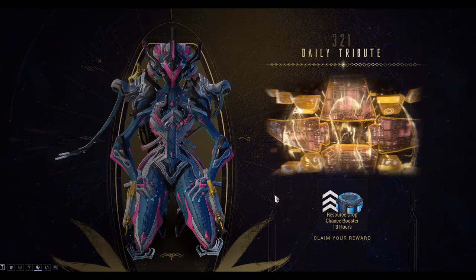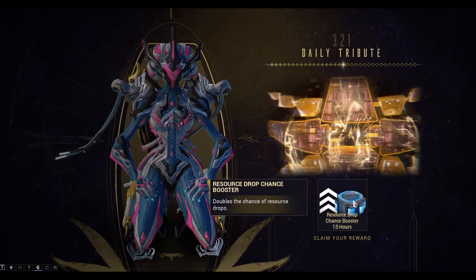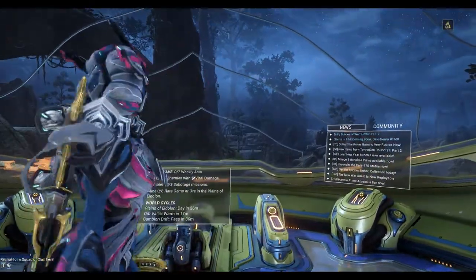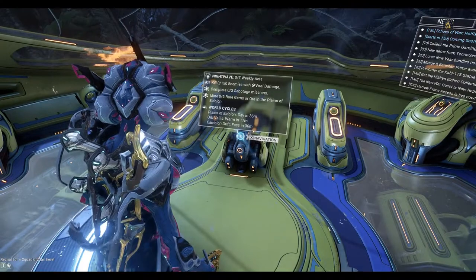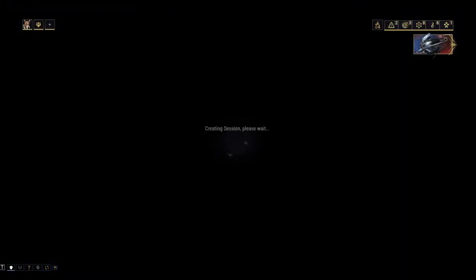Hi everybody, we're playing Warframe. Look what I just got — a resource drop booster, which is pretty handy because this episode we're doing the Hespersim Alloy and farming Hesperon, which is the resource needed for building the Caliban Warframe.